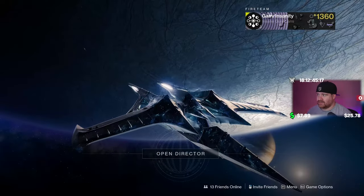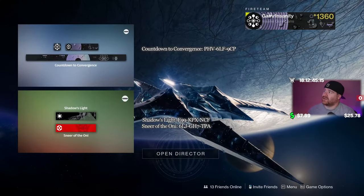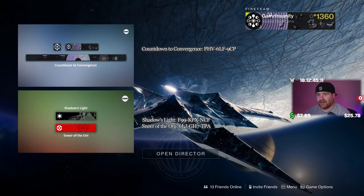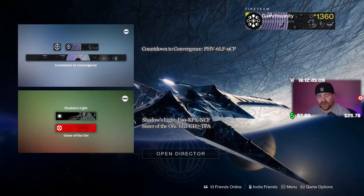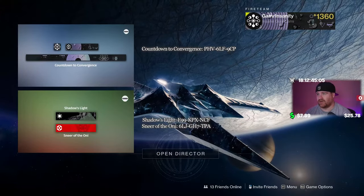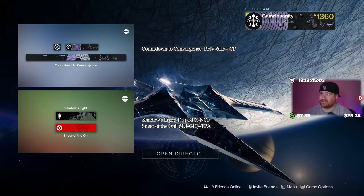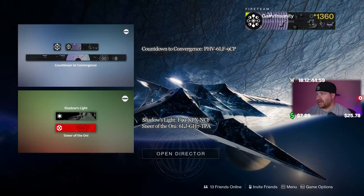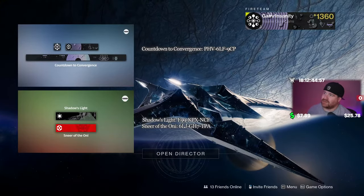Here's a full listing of the three different emblems that you can enter in and pick up for yourself right now. The top one is the one I'm currently using and the other two I've already added to mine — Shadows Light and Sneer of the Oni.